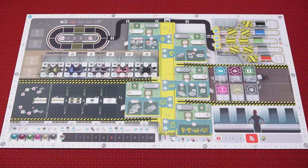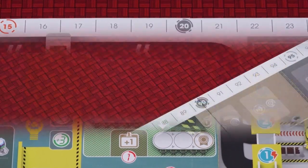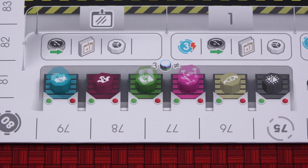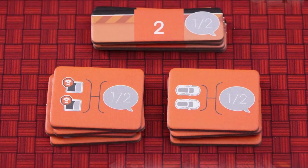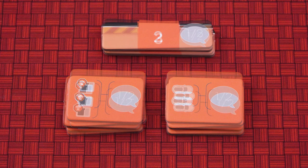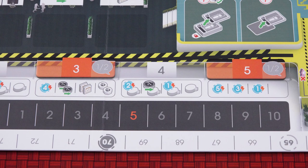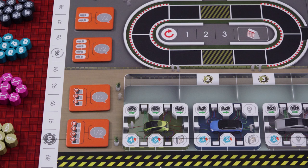Place the game board in the middle of the play area. Place the Sandra reference tile here, using the side with the red stripe. Place the car parts next to the game board and choose three different ones at random and place them in the recycling section of the board. Place the parts, vouchers and books next to the game board. Separate the factory goals into three stacks based on their type, then from each stack choose two at random to use and return the others to the box.